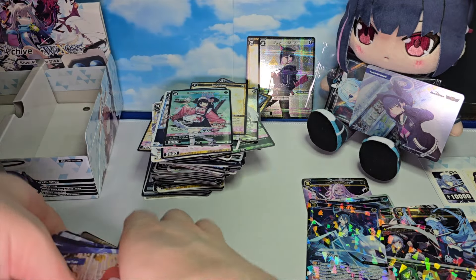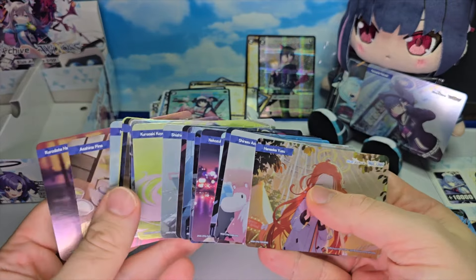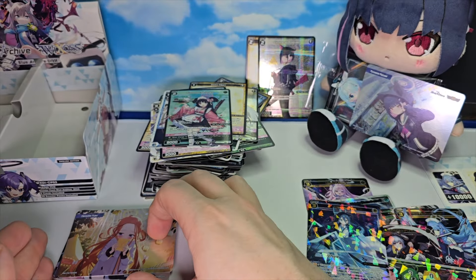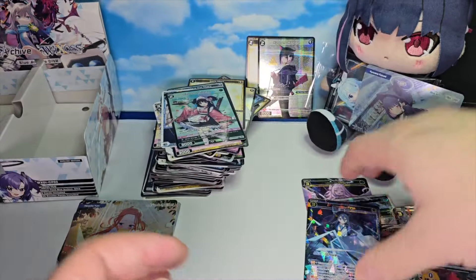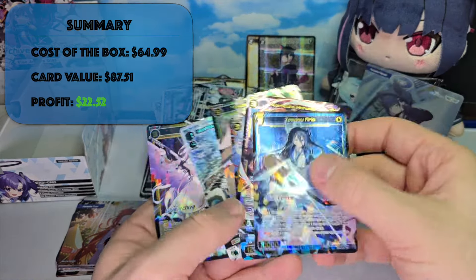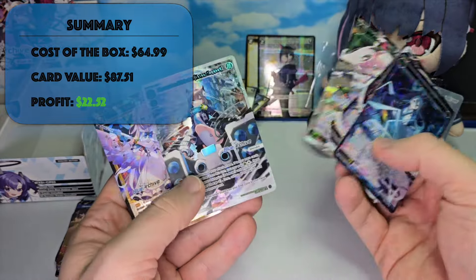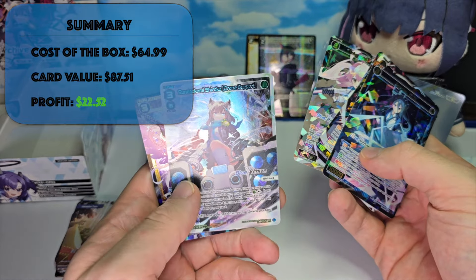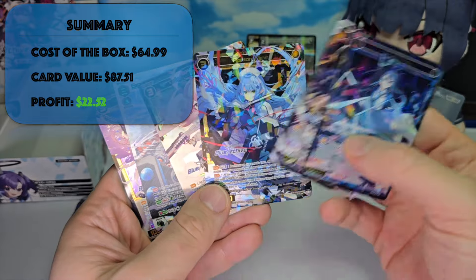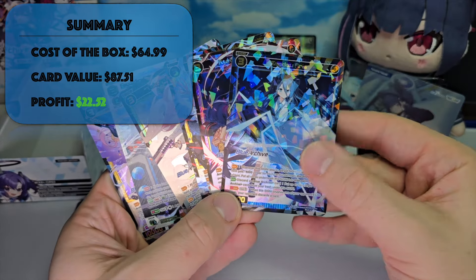Alright, so we got some good bonds here. Like I said, every pack does come with a bond — there you can use whatever one you want to display your tokens. Nice to have the one from the actual character. And then for our cool cards: Misono Mika, the LR of Shiroko, the Takanashi Hoshino, Aomori Mine, Kurodate Haruna, and Tendo Aris.